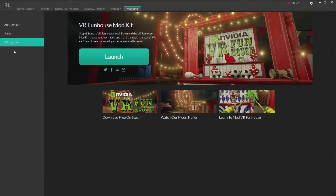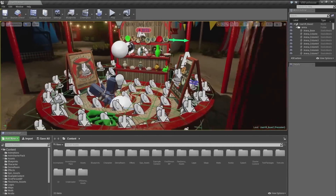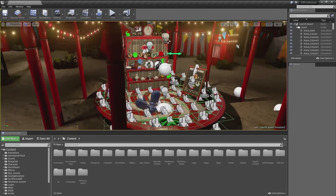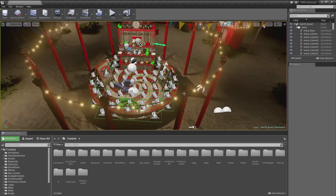So VR Funhouse — if we jump right to the main screen, this is available on the launcher now. If you go over into your modding section and go down to VR Funhouse, it's right there. NVIDIA has created a really cool toolset and that's why we have Dane here. So Dane, what is VR Funhouse exactly?